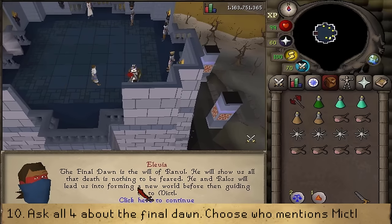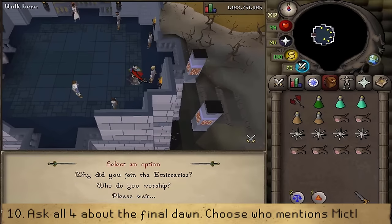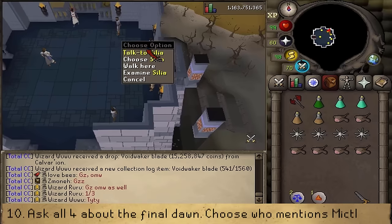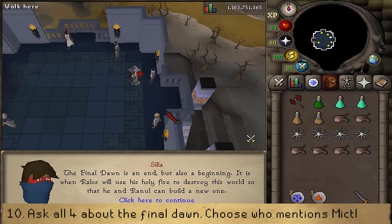One of the NPCs will mention Mictal. After asking all four NPCs about the Final Dawn, right-click the NPC that mentions Mictal and select 'Choose' — this will get them executed. If you fail, there is no penalty; just right-click and choose someone else and try again.